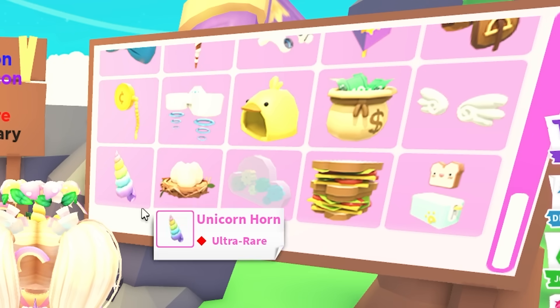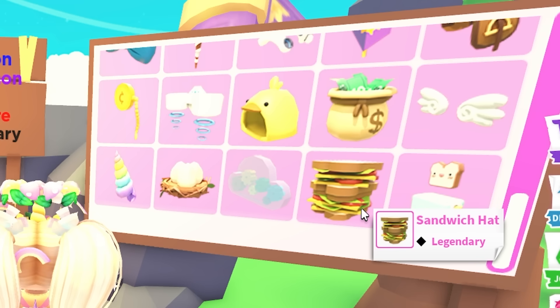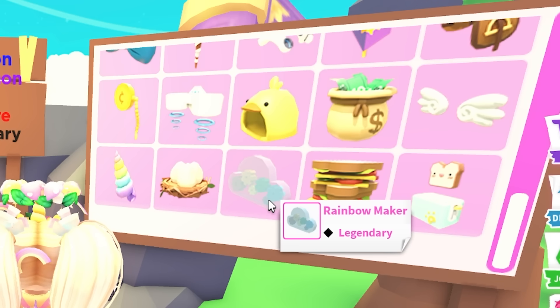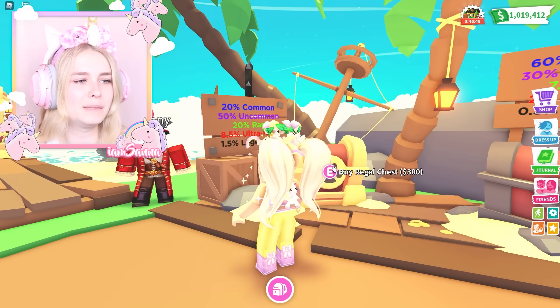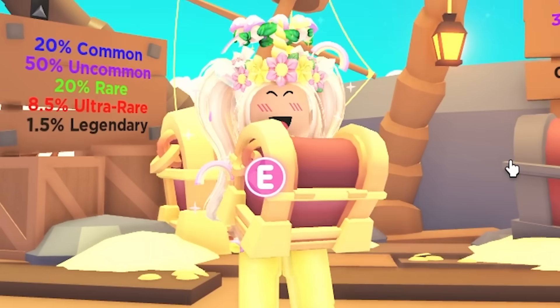Oh my gosh, I need this unicorn horn! The toaster and the sandwich hat are legendary, and the rainbow maker — I really want that unicorn horn. Imagine if I could get that unicorn horn! All right, I'm opening this box right here and this box is going to be deciding what I'm going to be building today. Let's open it in three, two, one, go!